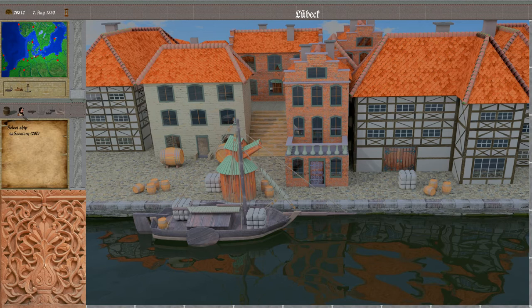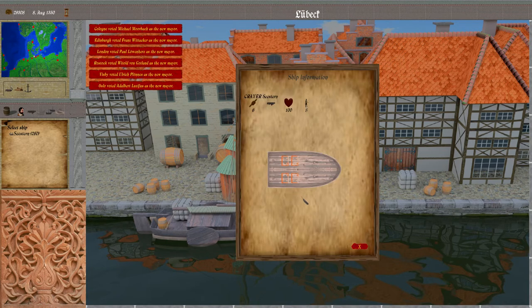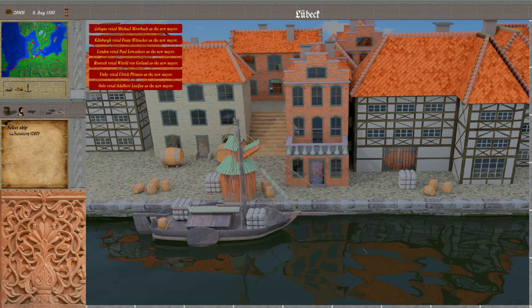Next to it is the ship info which is not yet implemented. Then we have the weapons overview, which brings up an overview of the ship's deck with the weapon locations, or in case there are actually ship weapons aboard, they are displayed there.